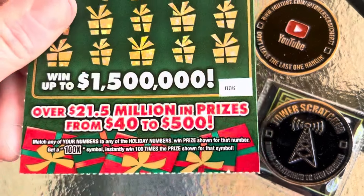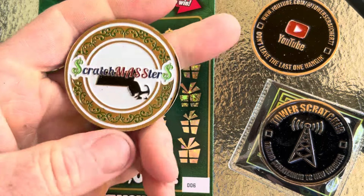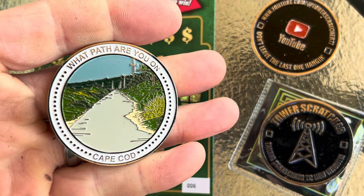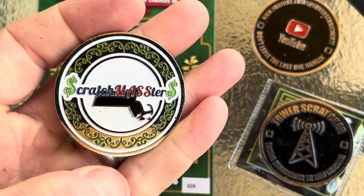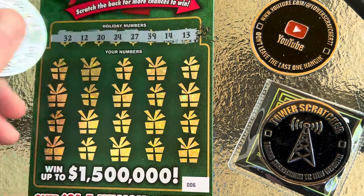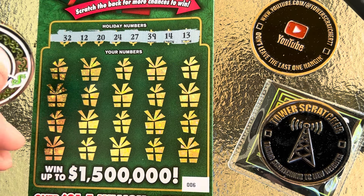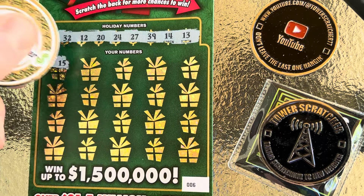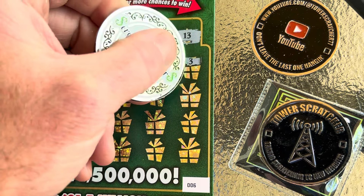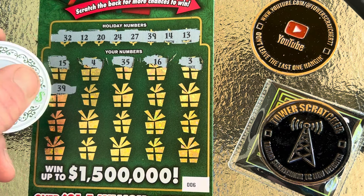Next up, ticket number six. For this one I'll use a channel out of Massachusetts — another husband-and-wife duo, Scratchmasters. Beautiful coin, Cape Cod. If y'all haven't seen Scratchmasters, go ahead and check that channel out — another fun channel to watch. See if we can find us a nice win. Looking for a 32, 12, 20, 24, 27, 39, 14, and 13. Scratching through — 15, 4, 35, 16, 3, 39 — and look at that, got us a match! Let's go!